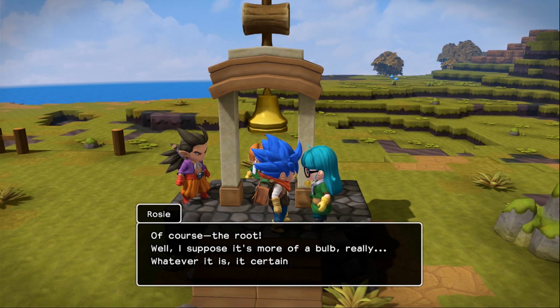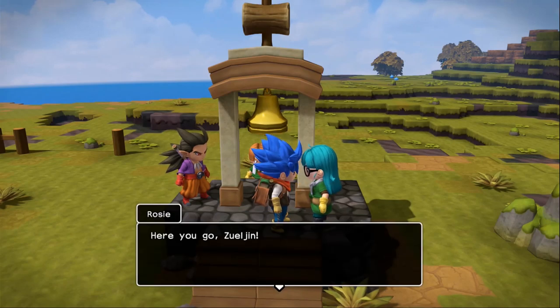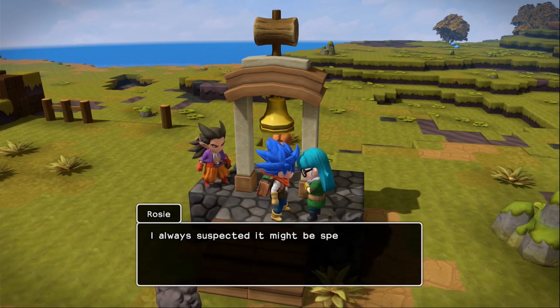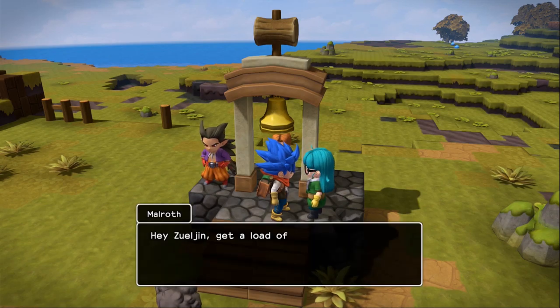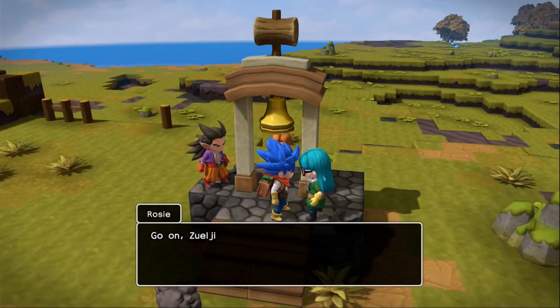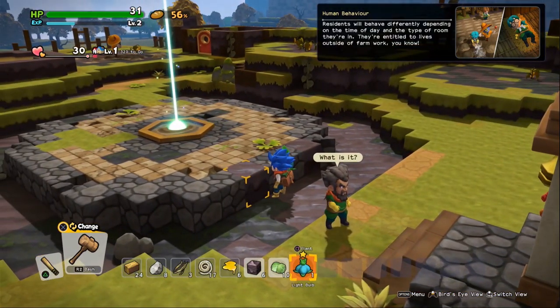Of course — the root. Well, I suppose it's more of a bulb really. Here you go, Zul'jin — obtains a light bulb! I always suspected it might be special, so I kept it hidden away. Hey Zul'jin, get a load of that — the platform, it's glowing! Must be because you're a builder and you're holding the bulb. People just figuring stuff out on us! Go on Zul'jin, plant the light bulb in the light and let's see what happens.